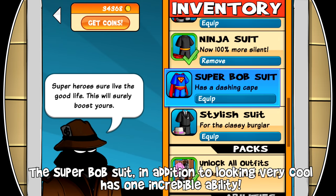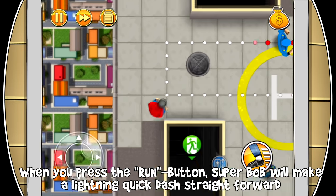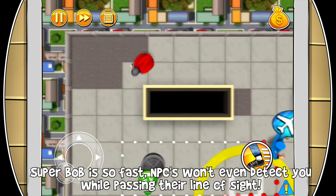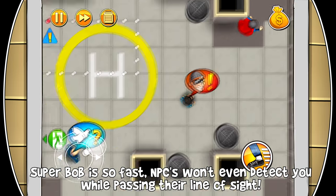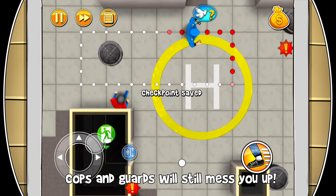The Super Bob suit, in addition to looking very cool, has one incredible ability. When you press the run button, Super Bob will make a lightning quick dash straight forward until he hits an obstacle. Super Bob is so fast NPCs won't even detect you while passing their line of sight. While looking like Superman, you've got none of the strength — cops and guards will still mess you up.